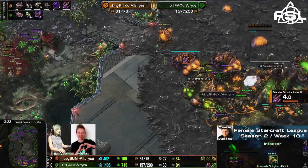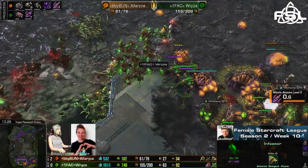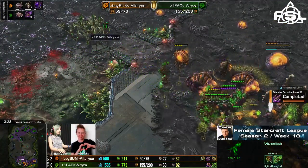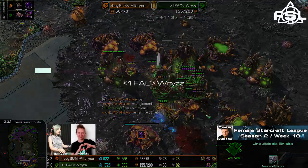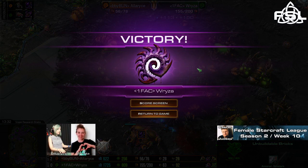The obligatory Infestors hoping for the money Fungals getting the Mutalisks as well as all the other units and then chain Fungling them, but she just gets on top of them — not enough energy for Fungal left. And Ryza takes her first game in this best of five series, shortening the distance to one to two.